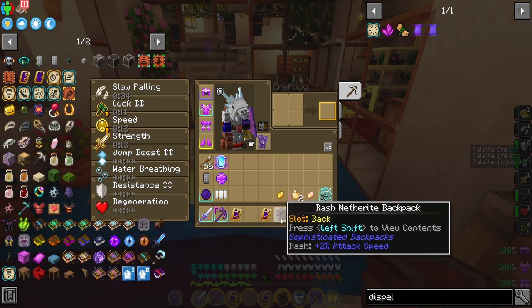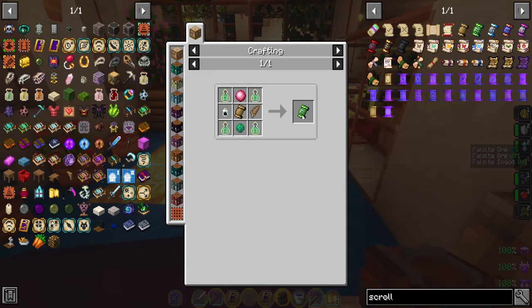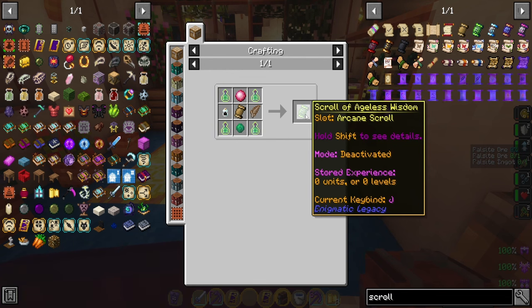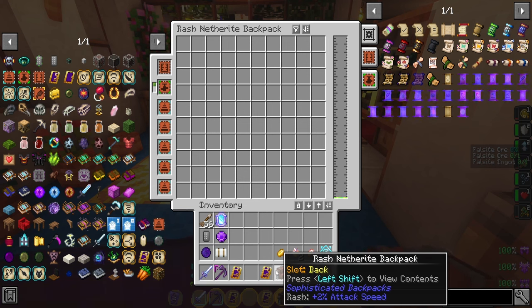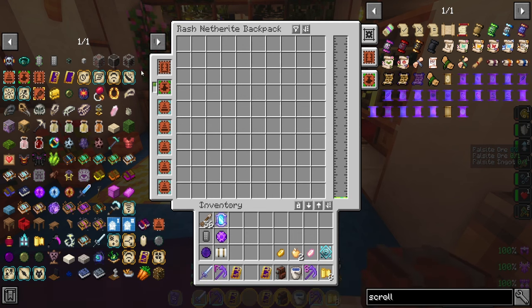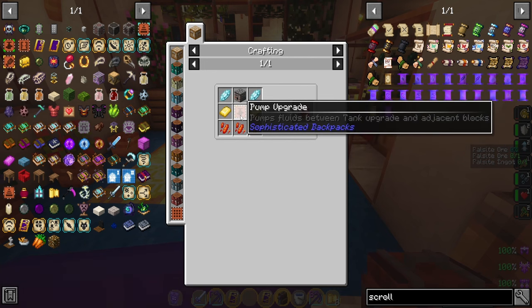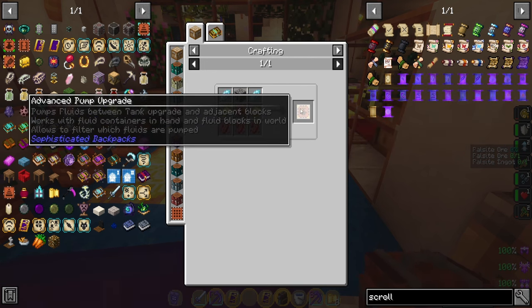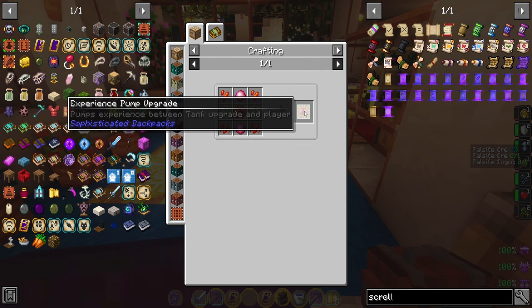So the fourth item we're going to talk about is making an XP backpack — a backpack dedicated to storing XP. There's also the scroll of ageless wisdom that can store XP, but it takes a long time for XP to go in and out. Instead, I've upgraded to the XP backpack. You can make a diamond backpack, or a netherite one if you have it. We're going to put on several upgrades: a tank upgrade — easy to make with just glass and an upgrade base — and then a pump upgrade, which needs a sticky piston, regular piston, diamonds, gold, and dispenser. You'll also need two eyes of ender and XP bottles to make the experience pump upgrade.